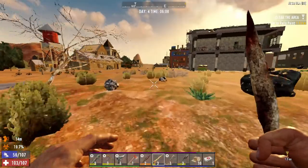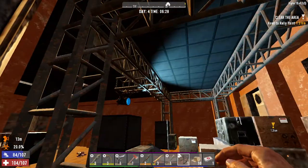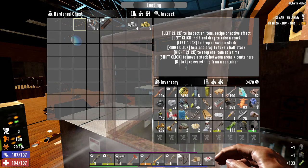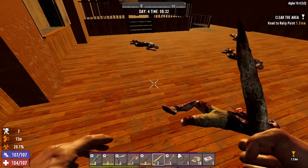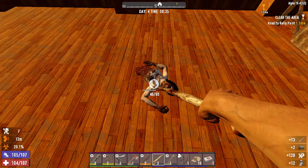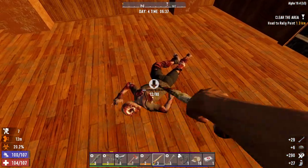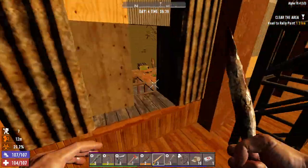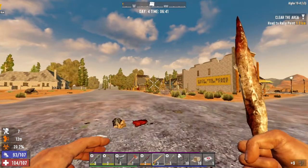Let me just grab the loot over there on that side and see what we get. This is the room with the big loot - hope nothing respawned. I think I took everything. Nothing there, nothing there - okay, we're good to go. Let's go back home and put all this stuff away.